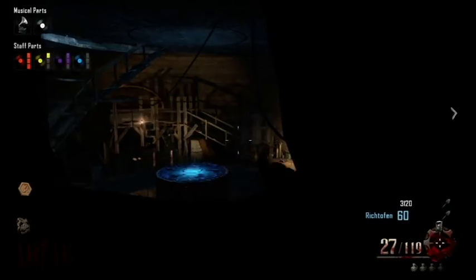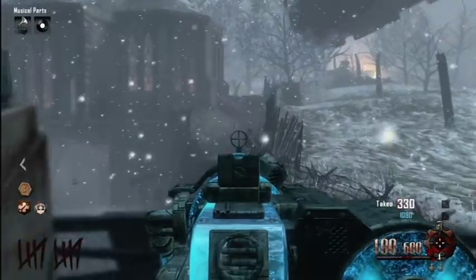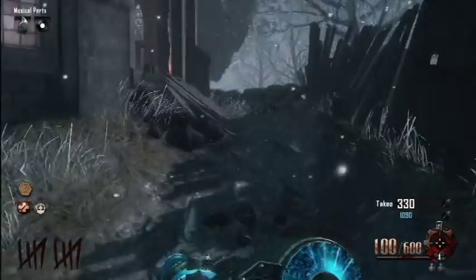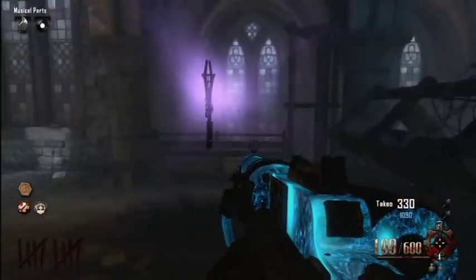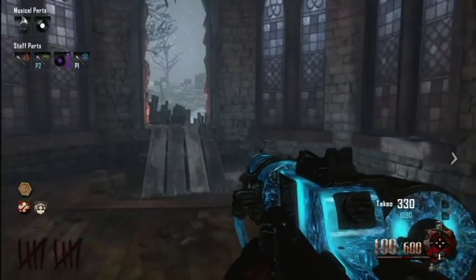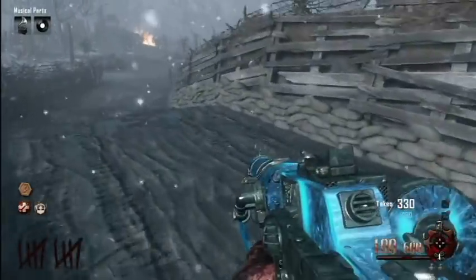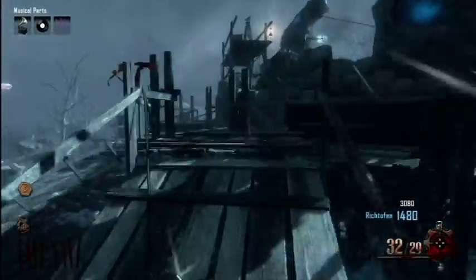The third and final staff part is right here on the side of the church as the tank enters the basement. You'll be able to jump onto this ramp, go into the side entrance of the church, and now you have all three staff pieces. Along with the Lightning Elemental Gem, you'll be able to assemble the staff at the bottom of the excavation site, as long as you've used the Gramophone and the Black Record to open that area up.